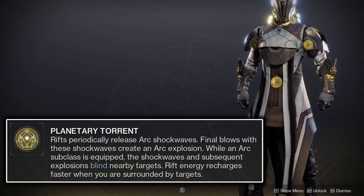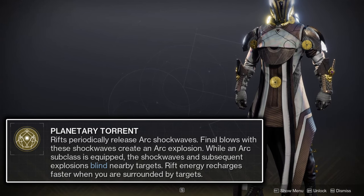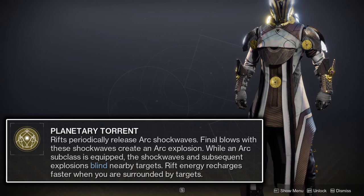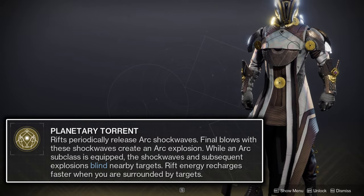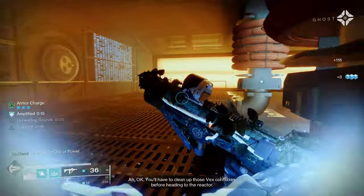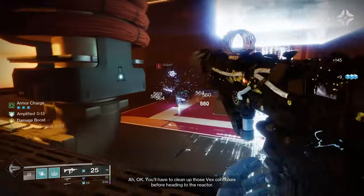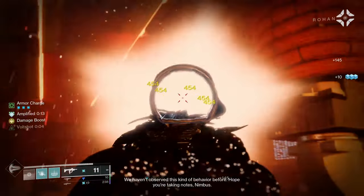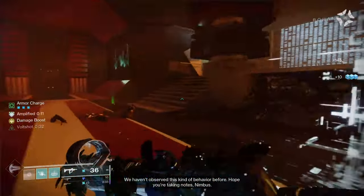Finally, when surrounded by 3 or more enemies, your rift's recharge rate increases significantly — with 3 enemies granting a 250% increase to its recharge rate, all the way up to 6 enemies granting a staggering 1500% increase. All of this makes Vesper of Radius a significant ad-clearing utility, and it's especially well suited for solo activities in small, claustrophobic rooms, which are often the most dangerous encounters.